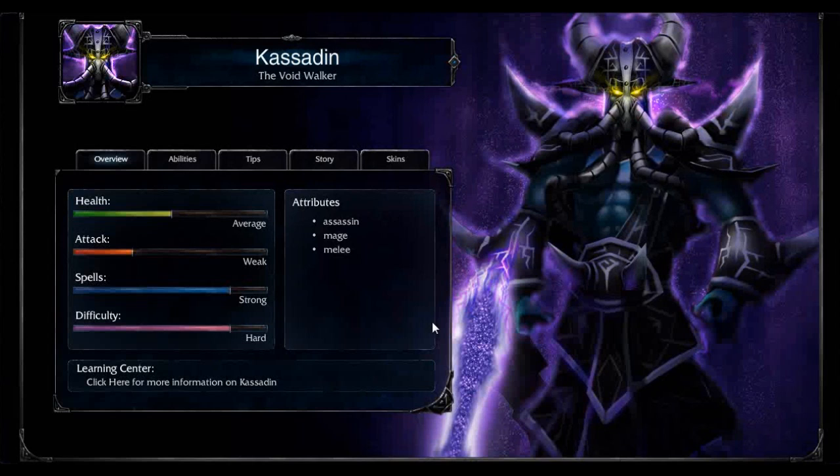As you can see, his actual attack power is relatively low. With Kassadin, you're going to want to go into a Lich Bane or a Sheen-type build, as he is more set up towards spells. And to encourage that, you can see on his spells it does say strong.